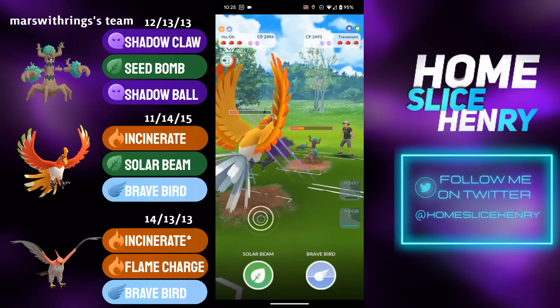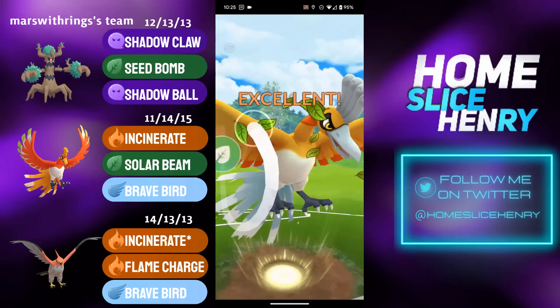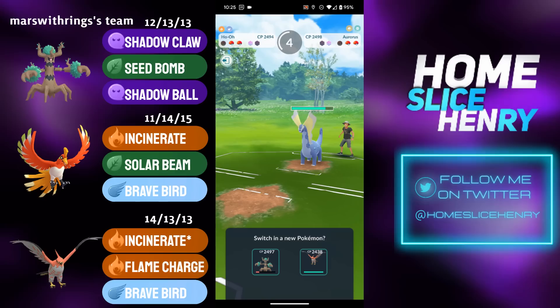In comes Ho-Oh looking for the Incinerate farm down but not quite able to get there. Trevenant makes a Seed Bomb and Ho-Oh is forced to commit a shield. Ho-Oh gets the full farm down. Back in comes Aurorus. Ho-Oh goes for the Solar Beam onto the Aurorus — Aurorus respects it. Aurorus would have taken a lot of damage from Sacred Fire so they commit the shield.